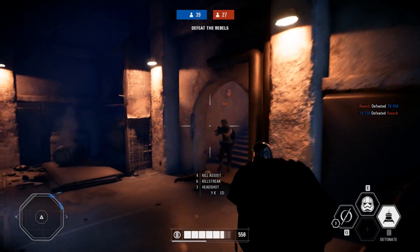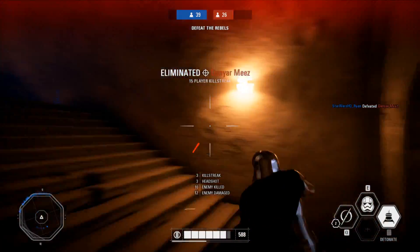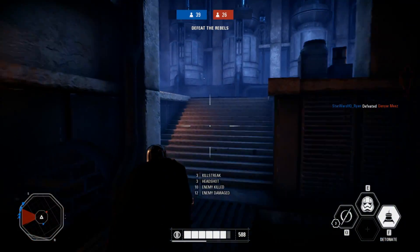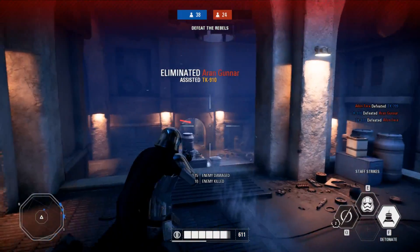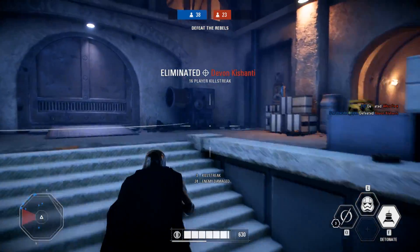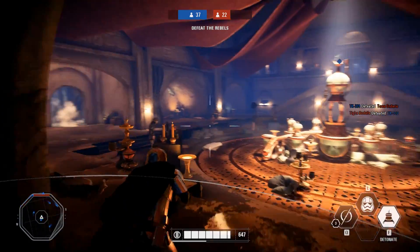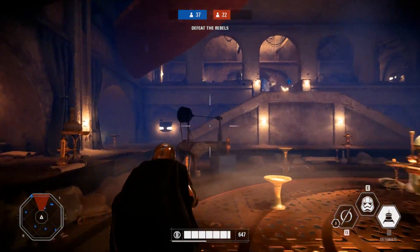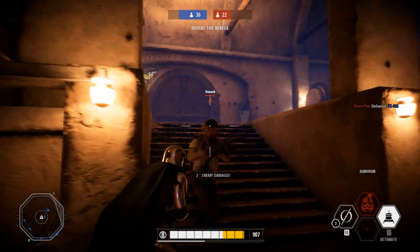Now of course it hasn't appeared in the Han Solo season just yet, but we did get the Outer Rim map — Jabba's Palace — which originally featured Extraction Mode on it. And that's a huge sign that eventually we're going to be getting Extraction as well, because they put a map in Battlefront 2, Jabba's Palace in this case, which was an Extraction map.